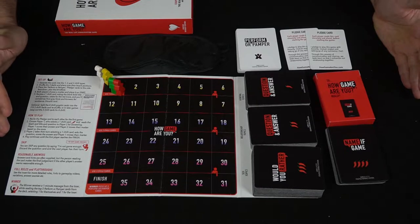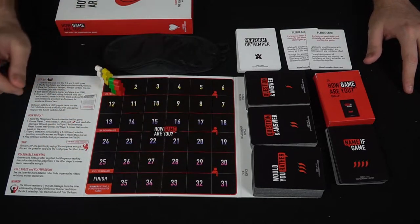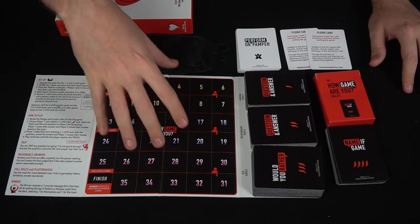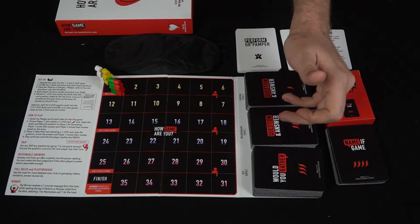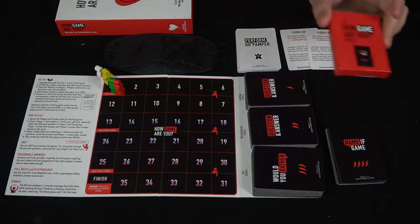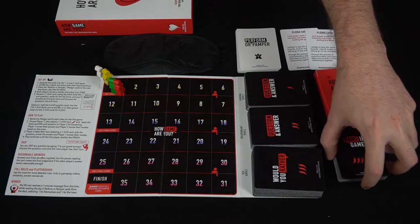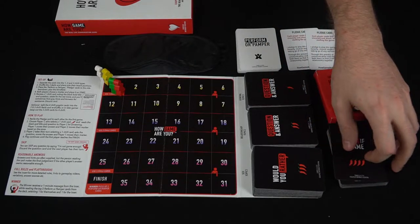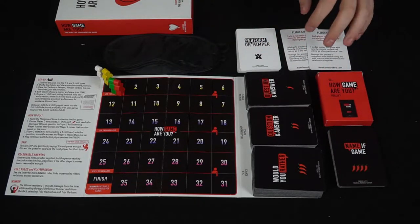Here we have the game How Game Are You and everything included in it. You're going to get a board which comes in the box — the board has the rules and simple setup on one side, the scoreboard on another, and the different topics one, two, and three. It may also come with a How Game Are You Really box, which includes four-pepper cards you can shuffle into any of the decks. Those involve some interesting positions I'm not going to reveal on camera, just in case they're not appropriate for younger viewers.